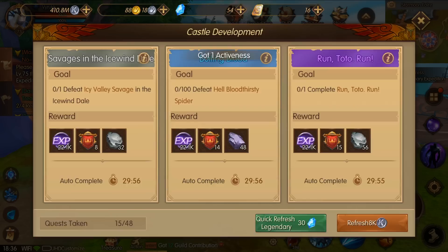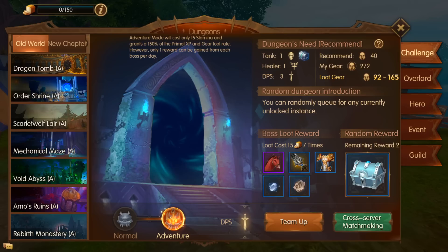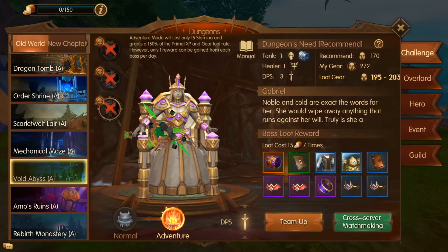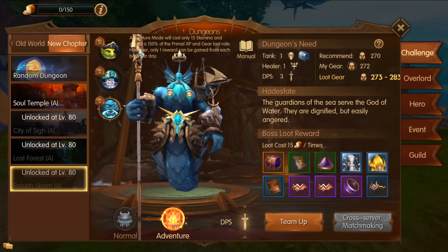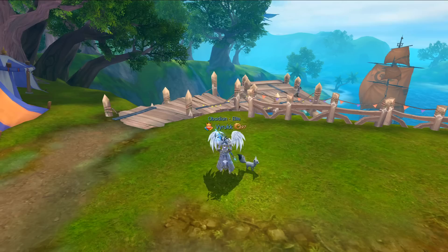You can either take them, wait 30 minutes and auto complete them, or actually complete them. If you're still not level 73, you can go with the stamina that you have to your old world dungeons and scroll all the way to the bottom. Complete the Rebirth Monastery, Arnos Ruins, and Void Abyss, which will give you experience each time you defeat one of those bosses. Then once you reach level 72 and still need more, you can complete Soul Temple, which requires level 72 and gives additional experience.